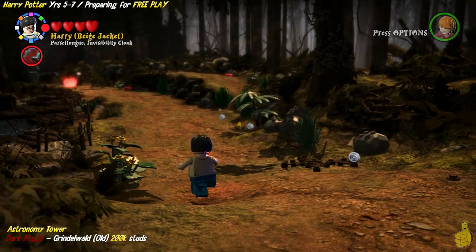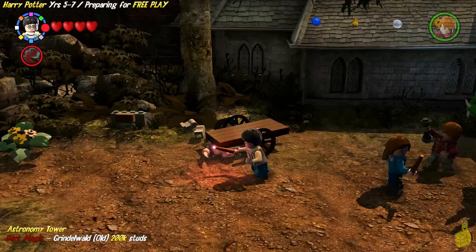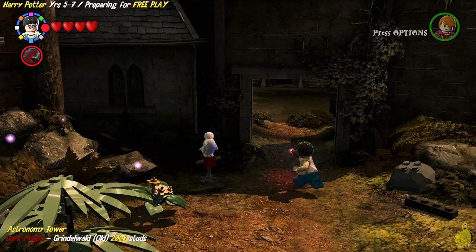We're going to keep on and make our way through Hogwarts down and around to the Astronomy Tower. We've been close to where the entry point is, but we have never actually been inside the Astronomy Tower in our gameplay for 5-7. Here we go — we're going to make our way right in through the grounds of old Hogwarts.